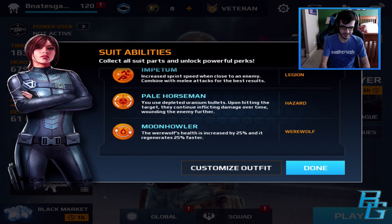We got the Hazard set, which is actually currently available. I'll show you guys here in just a second — it's the Pale Horseman recharge suitability. You use depleted uranium bullets. Upon hitting the target, they continue inflicting damage over time, wounding the enemy further. Very cool.